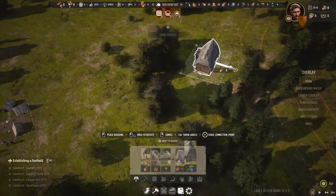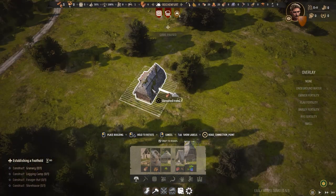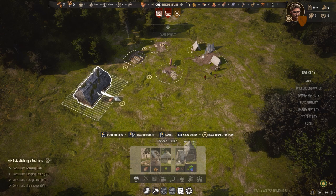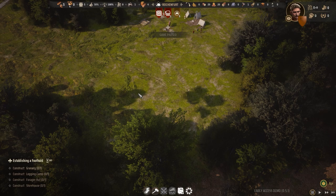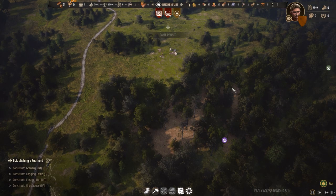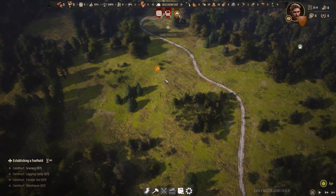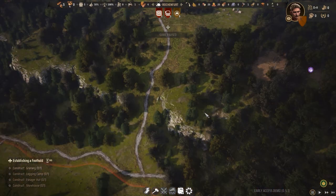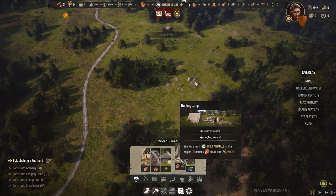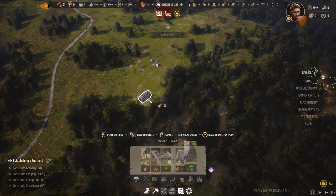We have the building construction menu over here — you can see the logging camp, woodcutter lodge, forester hut, hunting camp, and forager hut. First we need to check where the resources are. Going into the forager hut, we can see where the berries are and where wild animals are. Further over here there's an iron deposit and more wild animals. So we're going to place the forager hut down here near the berries.